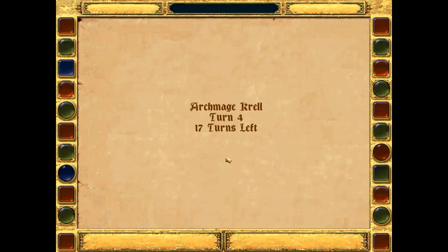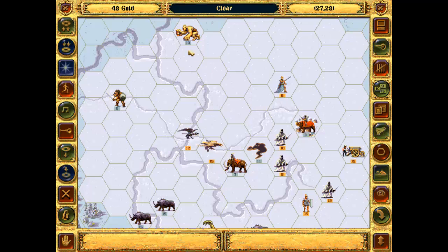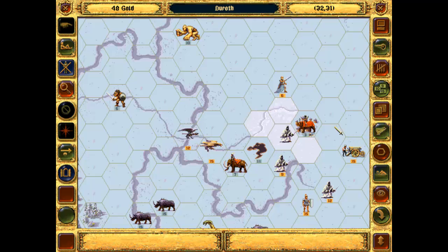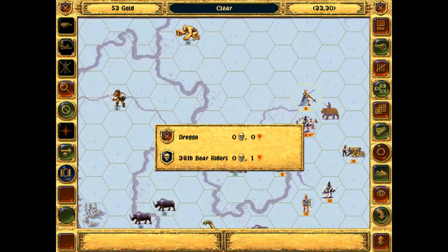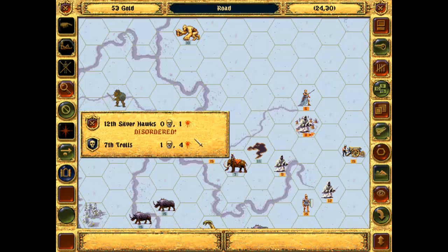The Rhinos healed up. There's more Rhinos over here - the Rhinos healed up again. So annoying when they do that. He's taking this town - get off there! Let's take him out. I don't want you healing up, buddy. Now where's his flyer gone? Start harassing them I guess.